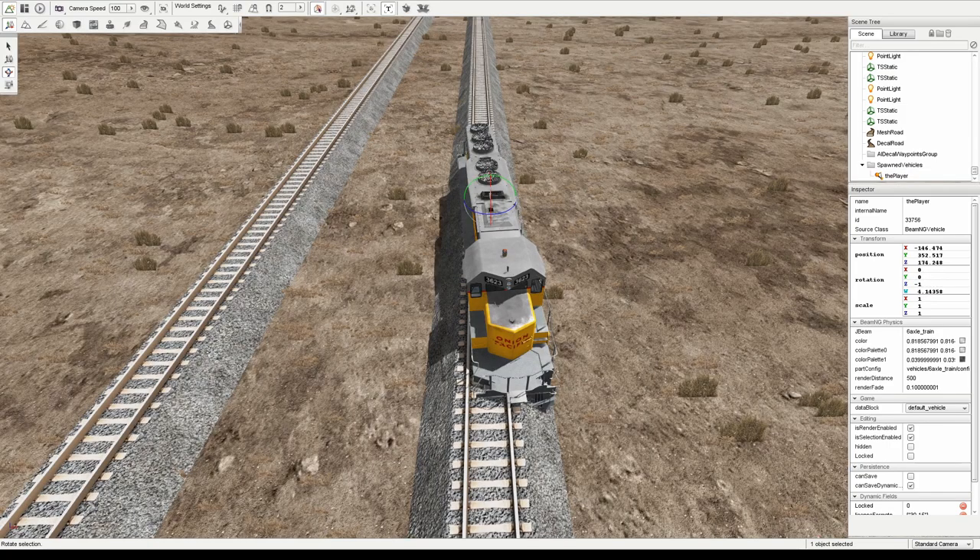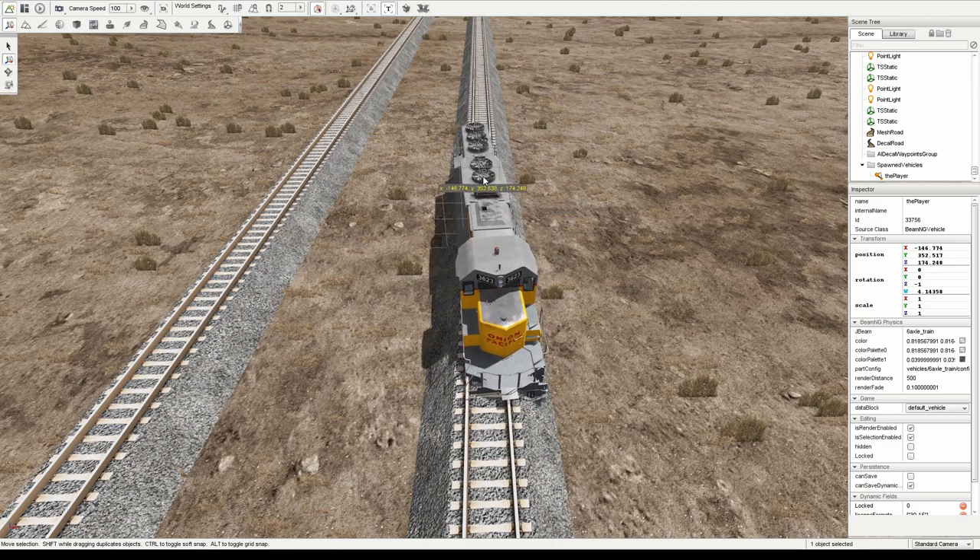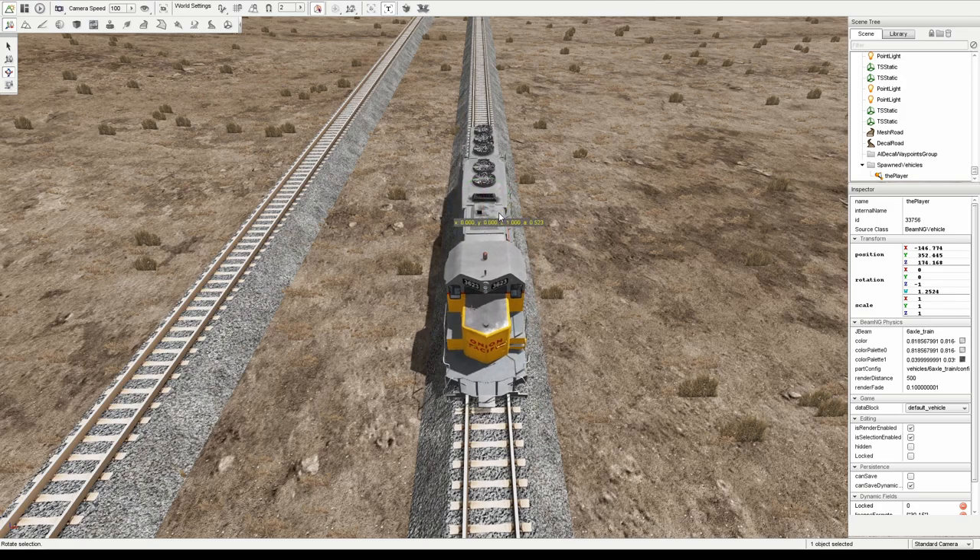Over on the left-hand side of the screen there are a couple of tools that'll be useful for placing the train on the tracks. This includes the Move tool, which allows us to move the train both horizontally and vertically, and the Rotate tool, which is useful for lining up the axles to the train tracks.